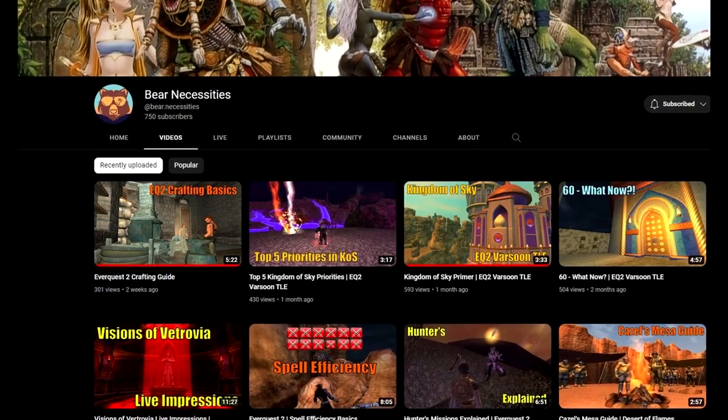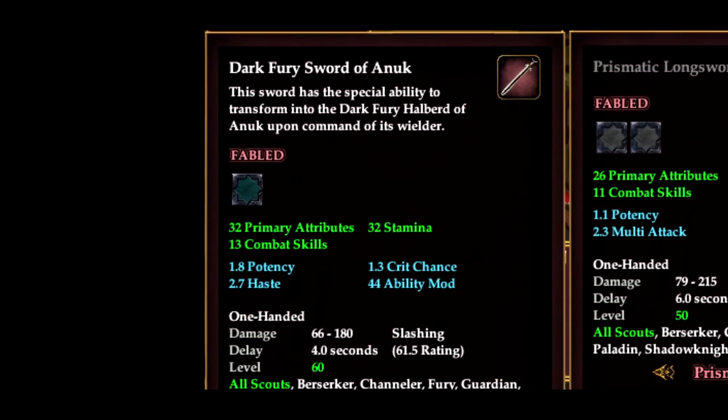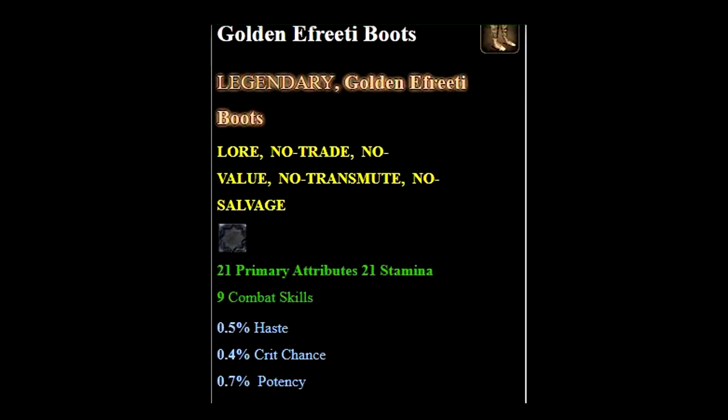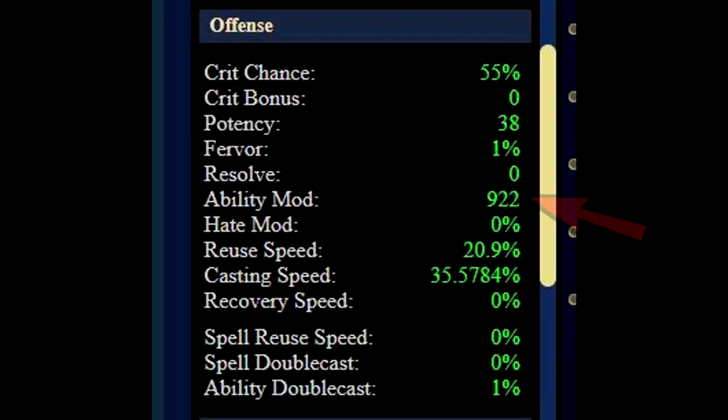Tip 8 features a special guest — let's talk about stat priority for classes. Crit and potency are stats on every item and generally every class wants more of these. Primary stats and stamina increase your effectiveness and HP respectively. When it comes to healers and mages, ability mod is king for both archetypes, followed by reuse and cast speed. The cap on ability mod was increased during the Kaladim TLE server, making this stat insane for most classes.